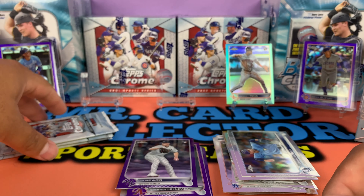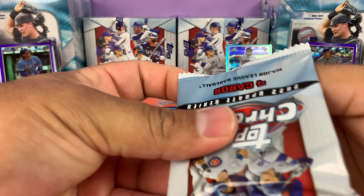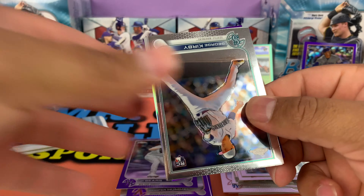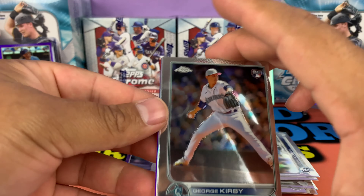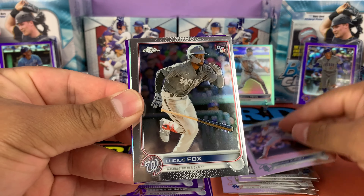Jeremy Peña — look at that, he was MVP in the World Series. Bam! That's a hit right there. You already know that's paying for the box, maybe even for both mega boxes. So we're on the board — that's a nice looking card.